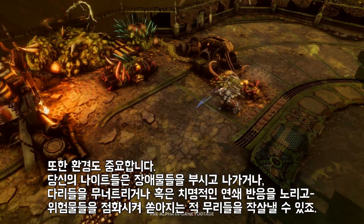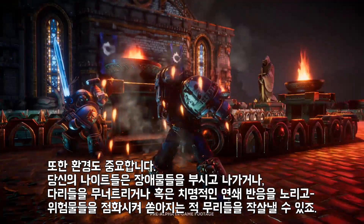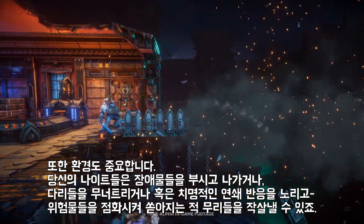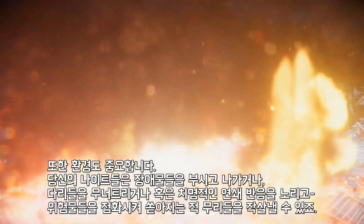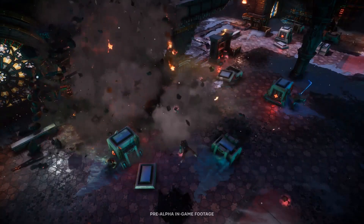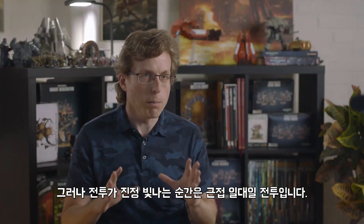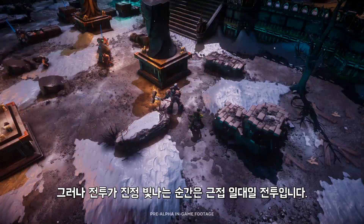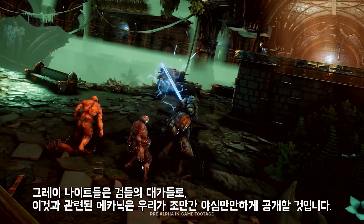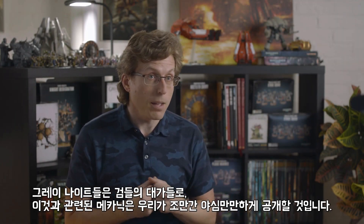Another tool at your disposal is the environment. Your knights can smash through obstacles, collapse bridges, and ignite hazards to cause deadly chain reactions that will crush the oncoming horrors. But where combat really shines is up close and personal in melee. The Grey Knights are experts with blades, and this mechanic is something we're really excited to reveal a lot more about in the very near future.